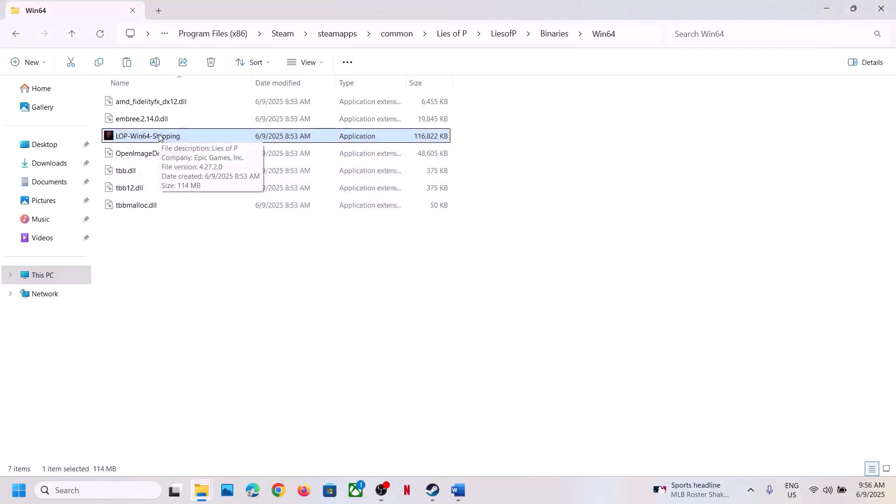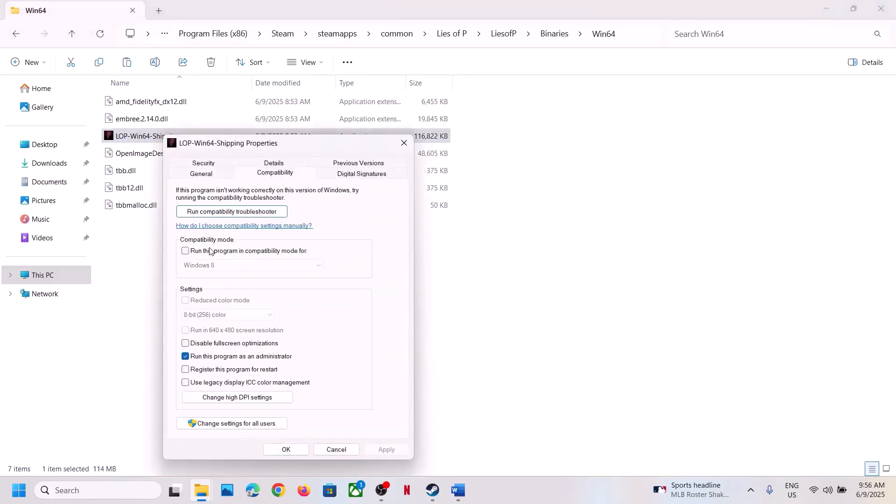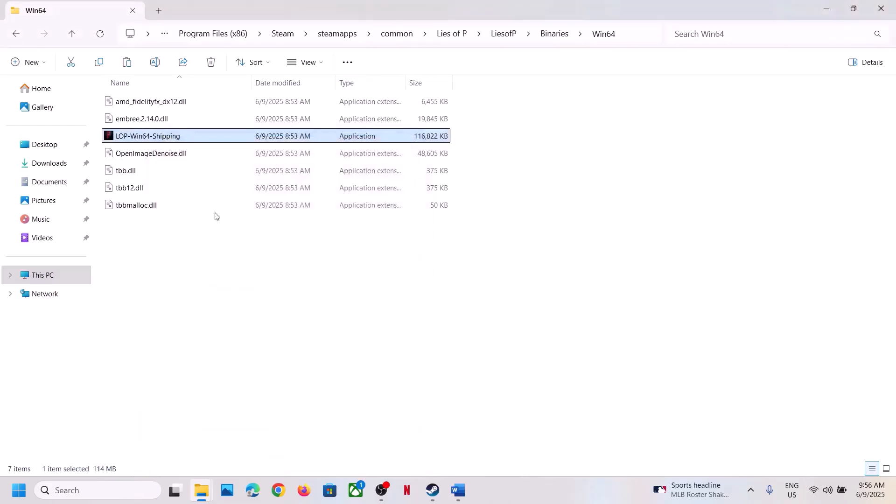Double-click to launch the game from here and check. If that doesn't work, go to Properties again and this time check 'Windows 8' compatibility mode, hit Apply, click OK, and launch. Still not working — try Windows 7 compatibility mode instead. Also try checking 'Disable fullscreen optimizations,' hit Apply, click OK, and launch.